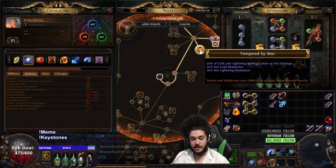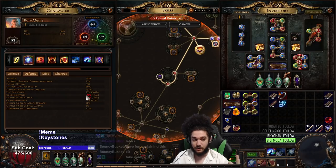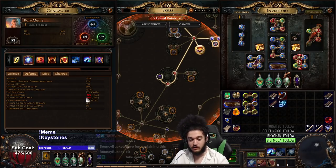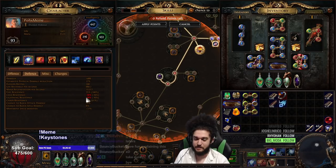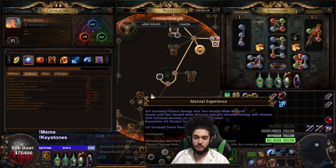The nice thing is I don't have to worry about cold res or lightning res. The bad thing is I do have to worry about all res, because all res gives me lightning res which reduces my damage. So it's a weird trade-off.